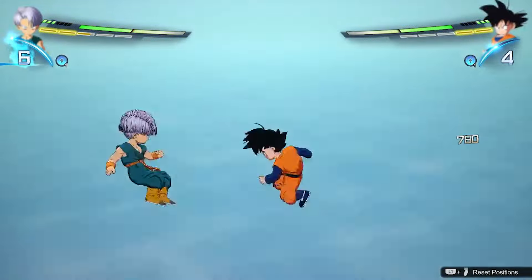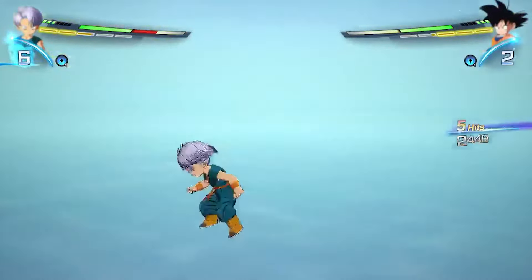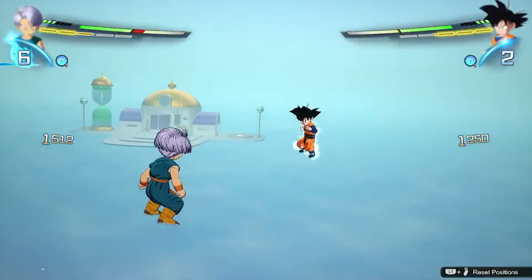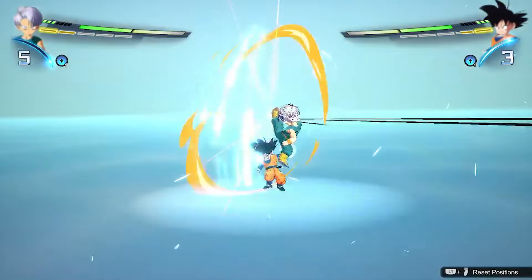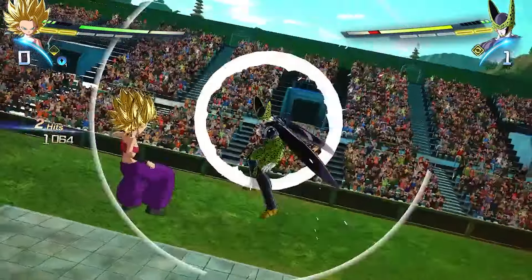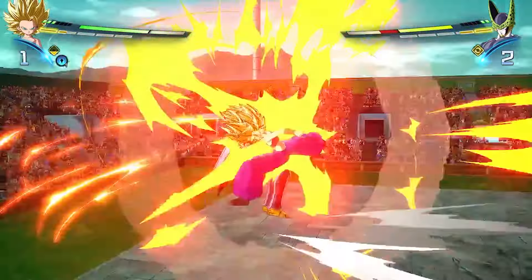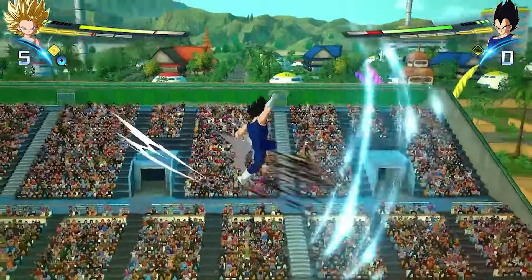The most important defensive option you have is the Z-Counter. Z-Counters will happen when you press the circle button or forward square right as an attack is about to hit you. Note that while you can do a block Z-Counter holding forward and pressing square, the timing is a lot less reliable than moving the left stick forward and pressing square at the exact same time. A Z-Counter is by far the best way to defend against attacks in this game.